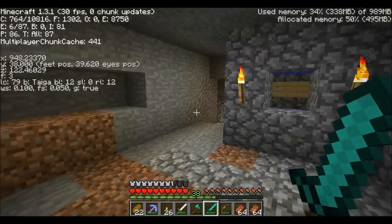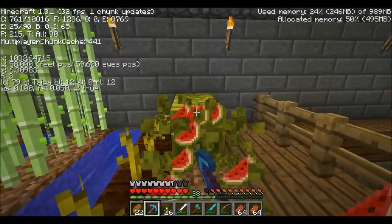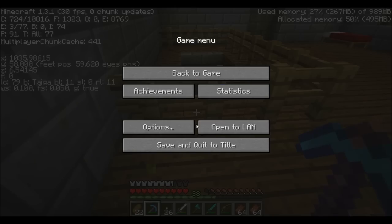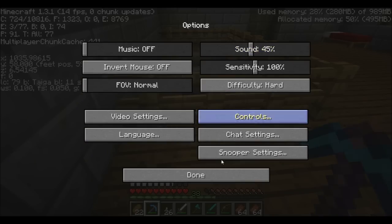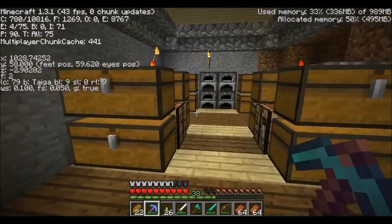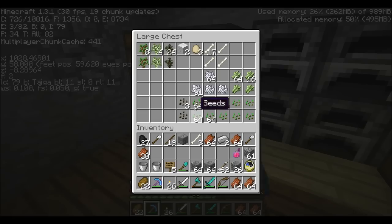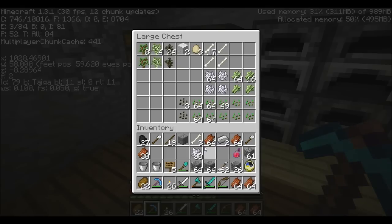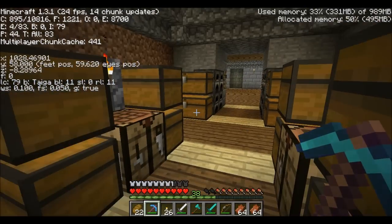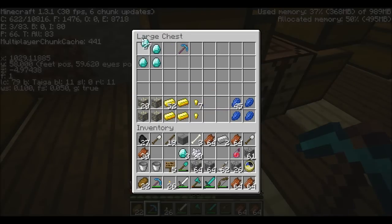Okay guys, we're back at the house and as you can see our watermelon farm is doing just fine. I need to turn the sound back on. We're gonna go ahead and do another enchantment here. Somebody told me that you can use bone meal on cows to try to turn them into something different, so we will see if that's true. But first we're going to enchant another pickaxe.